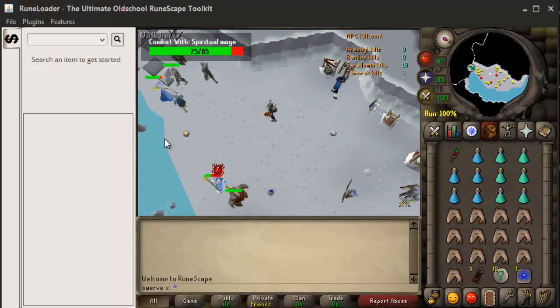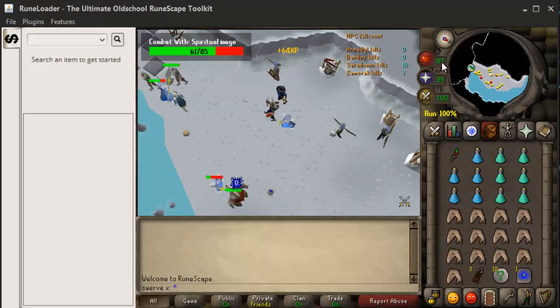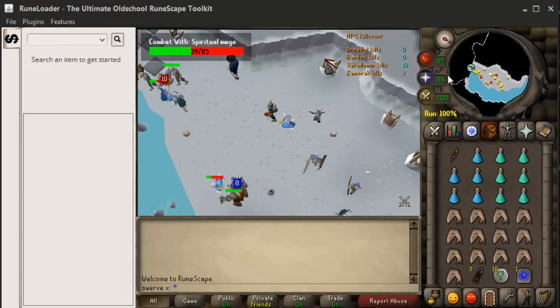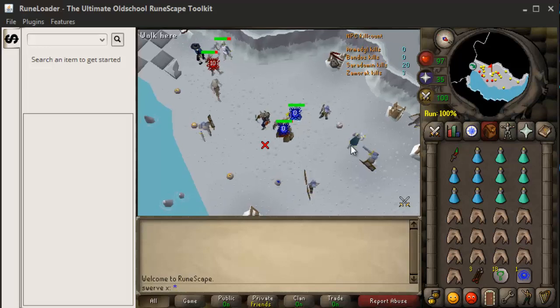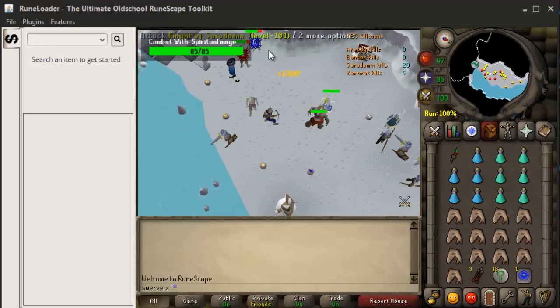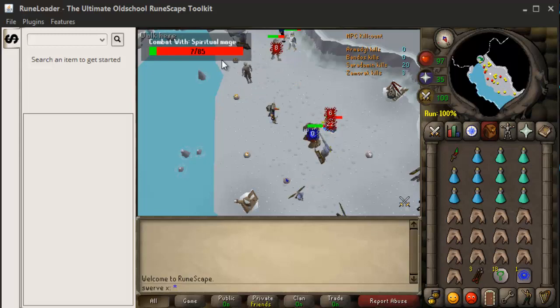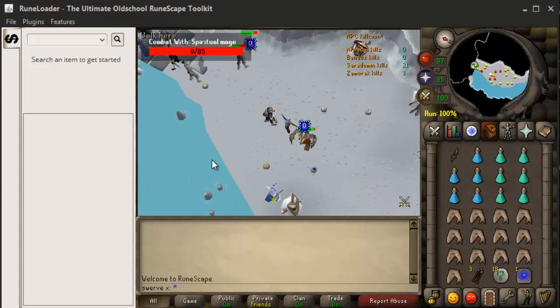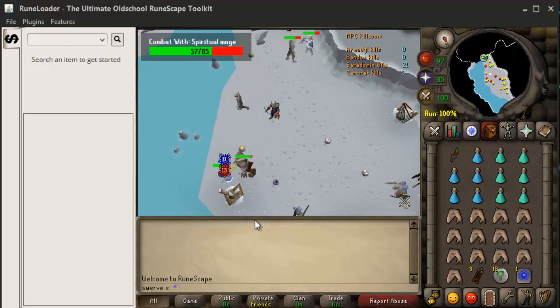When you're looking at the actual gameplay with the plugins, you notice a few things different compared to Orion. You have your orbs here — on Orion the orbs were kind of curved around, but these ones are just straight up and down. The run energy is an orb on Orion, and your spec was over in the corner. You also have the combat bar up at the top, which is pretty cool because it tells you how much HP is left when you're fighting an opponent — really helpful for Fight Caves, killing Jad, God Wars bosses, or even PKing.